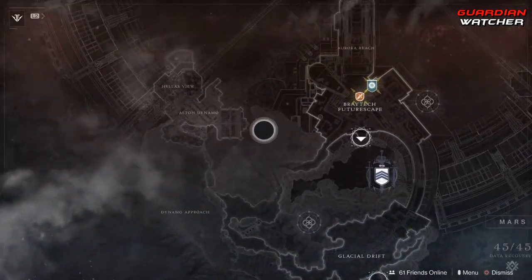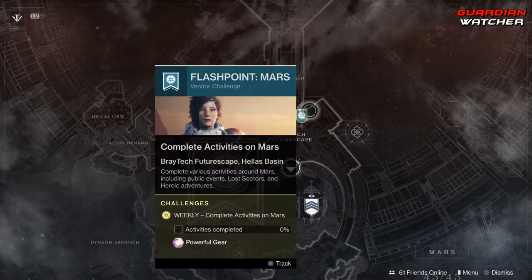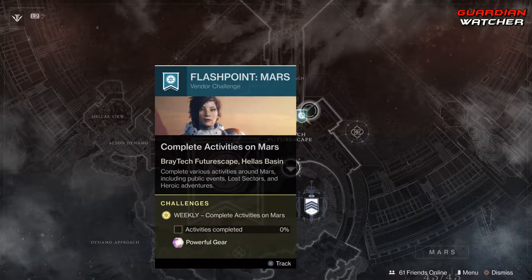Coming down to Mars, we have the Heroic Adventure for the week — it's the Psionic Potential, and you need to complete that. The Flashpoint is also on Mars, which requires you to complete public events, Lost Sectors, and Heroic Adventures. If you do the heroic versions of the public events, you can get it done a lot faster.